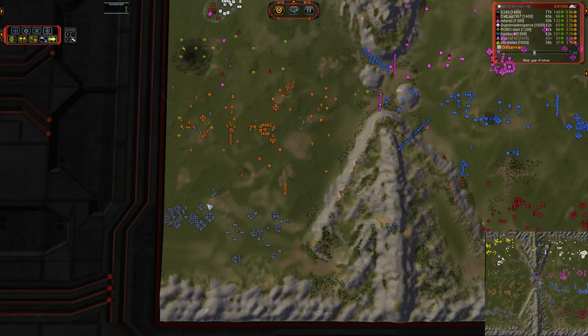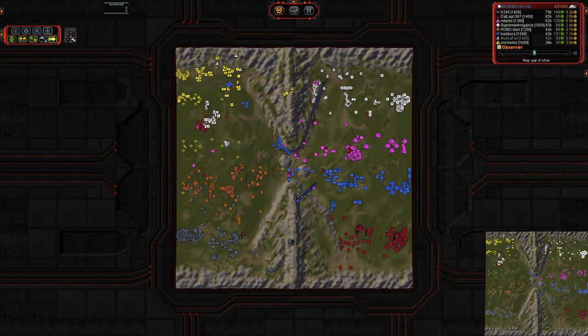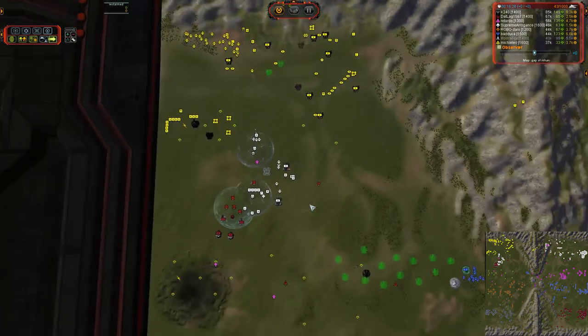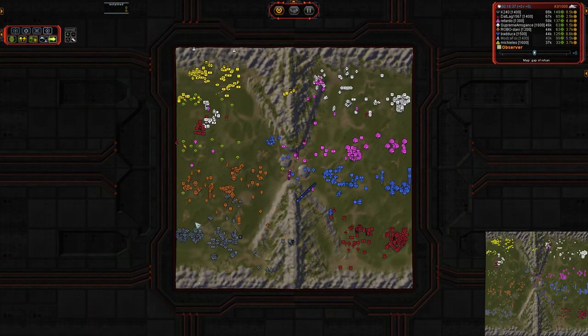K240 is finally building up some Strat Bombers instead of sending them all in one at a time — he's got three so far, building a fourth. Honestly, it's not looking too good for the left-hand team. It was looking very good to start off with — they pulled off a perfect Gap build with high eco and high power output, both going T3 air very early, and that should have been game over right then. But Supreme Arrogance and Datlag decided they were having none of that, so they went for the comm drop, resulting in massive devastation to two bases and one ACU death. The right-hand team still does not have T3 air, which could pose a problem with all those Strat Bombers over here.